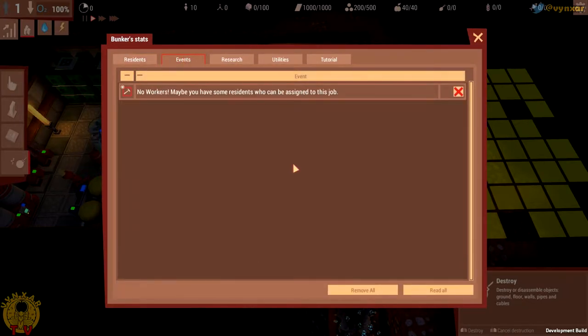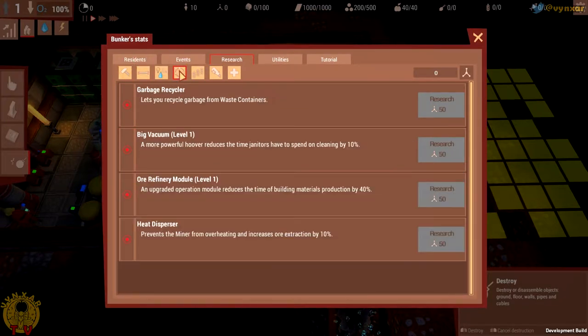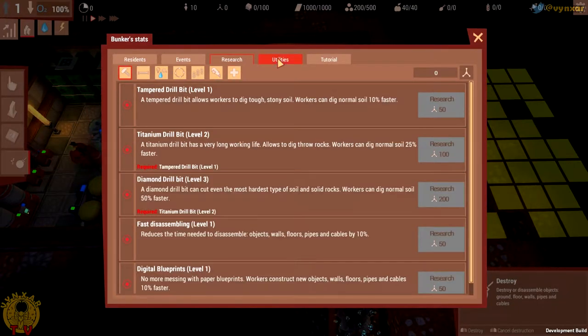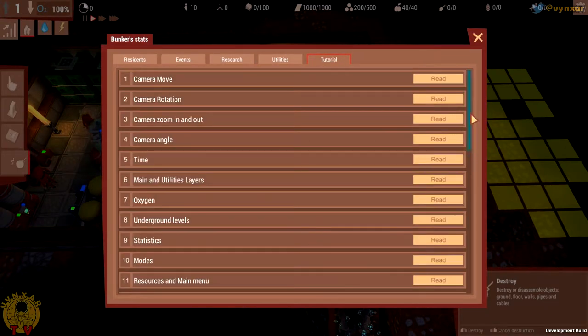We've got a little journal here which is going to tell us what's going wrong, and we've got research to do — we'll need a research bench to make it happen. There are different categories to research new equipment and stuff. We've also got utilities which will tell you what's going on with oxygen, energy, and water, plus a few things to explain how to play.